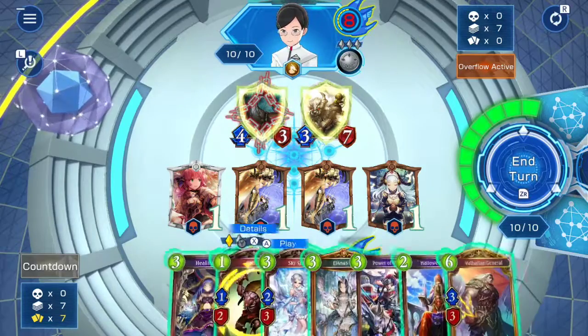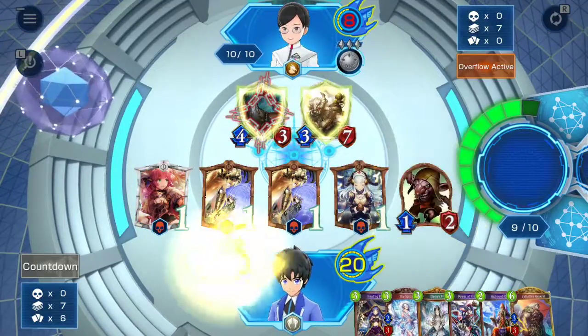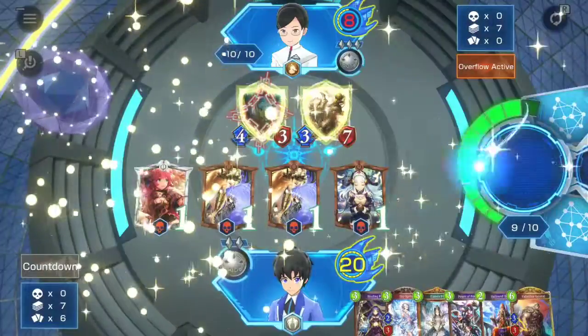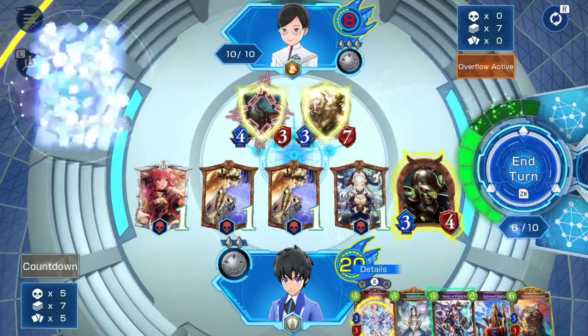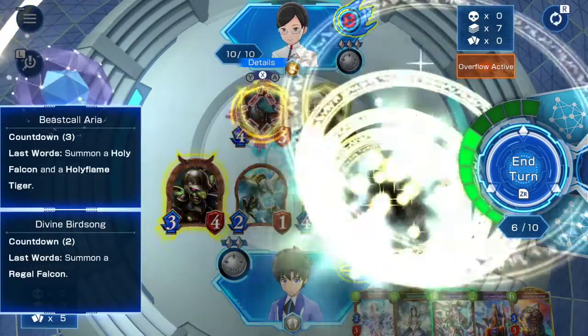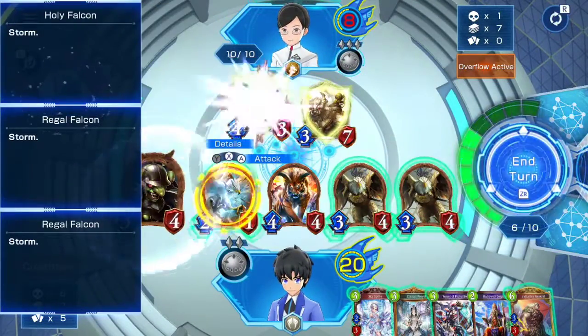Okay guys, for this you're going to play the Goblin, evolve the Goblin, and then you're going to play this healing prayer. And then you're going to use the Goblin and attack the Imprisoned Dragon.